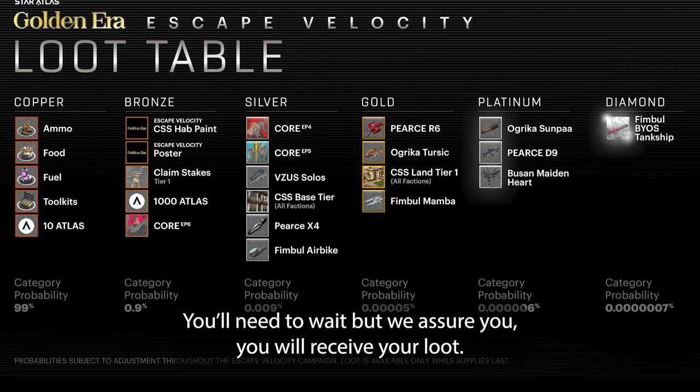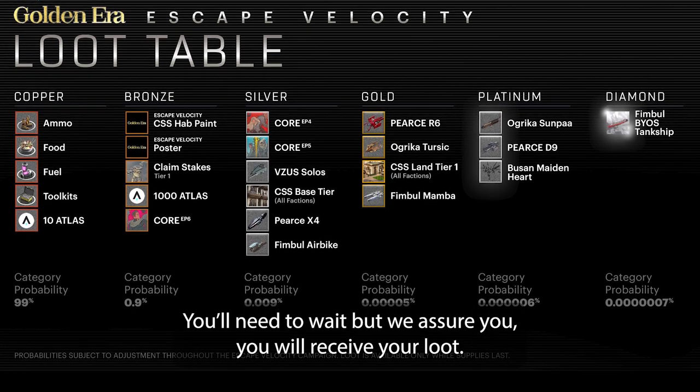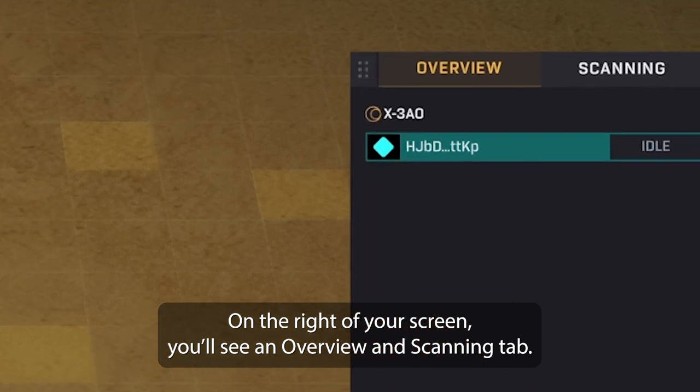It's also important to note that loot won't be instantly transferred to your inventory — you'll need to wait, but we assure you you will receive your loot. On the right of your screen, you'll see an overview tab and a scanning tab.